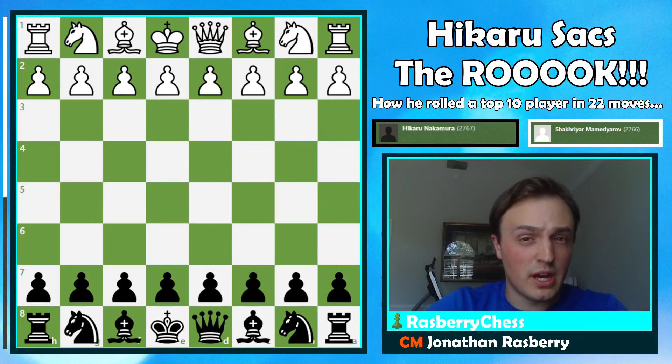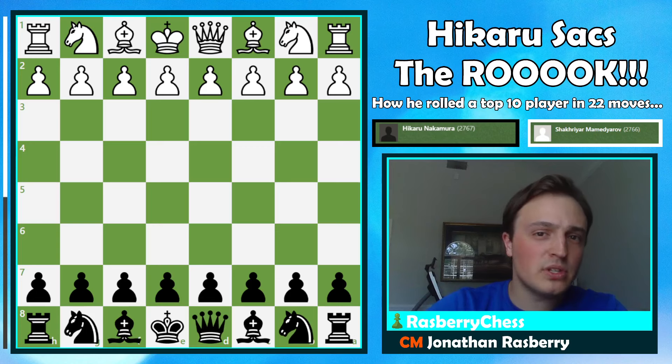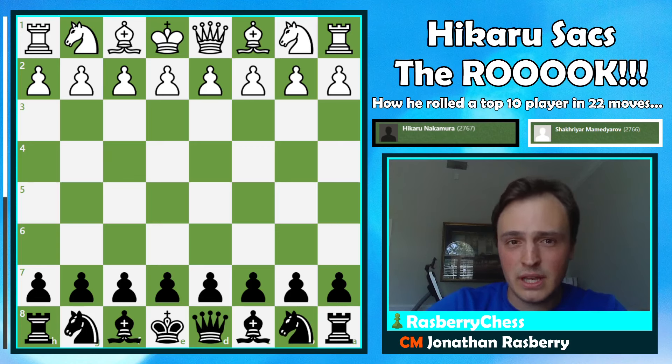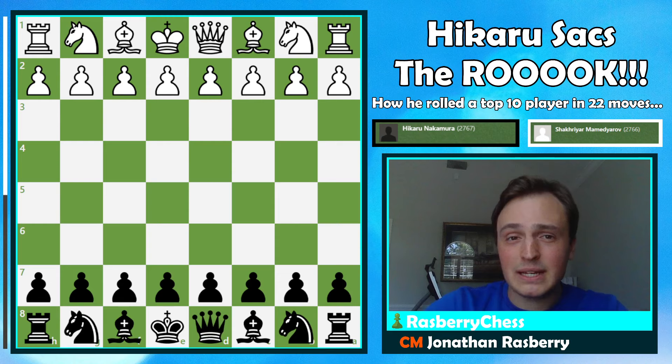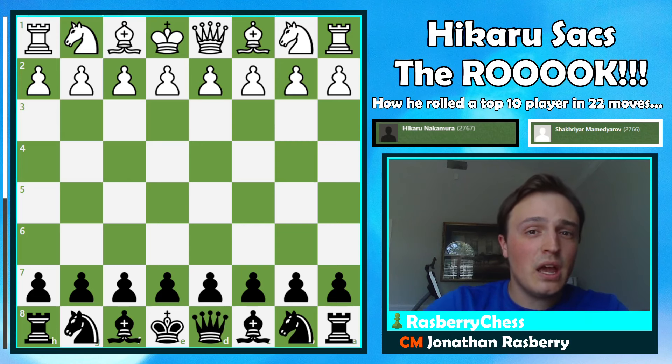It's not often someone in the top 10 gets steamrolled in 22 moves, but Hikaru Nakamura is not the average undertaker and he absolutely destroyed this top 10 player. This game shows us a beautiful attack out of a very aggressive opening and some great middle game tactics that set the stage for the final coup de grâce. We're going to see Hikaru's game against Shakiryar Mamedyarov, who at the time was the 10th highest rated player in the world. This game was played in 2013. Let's jump right in.